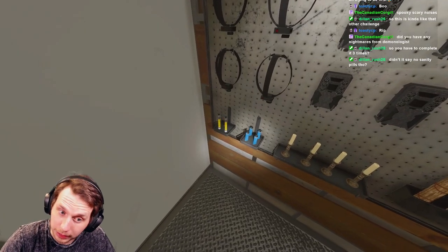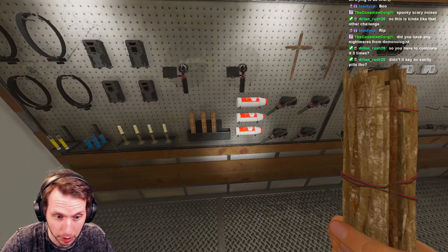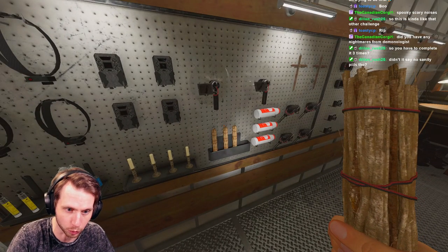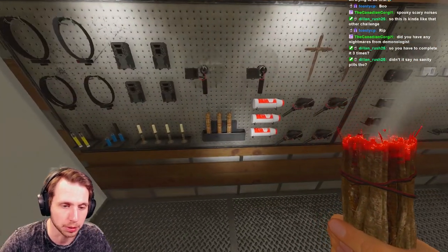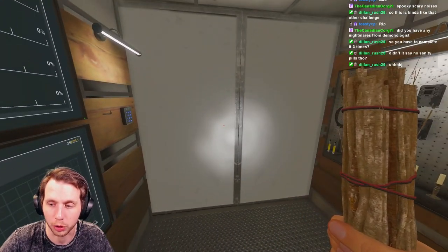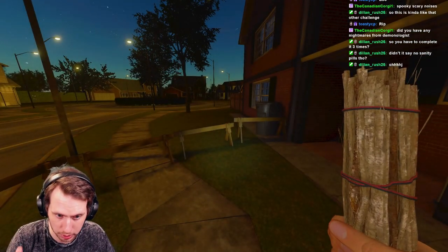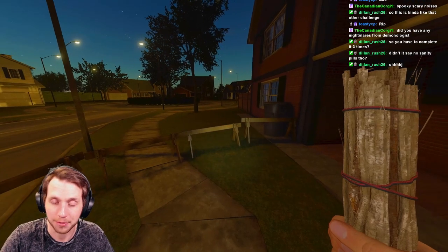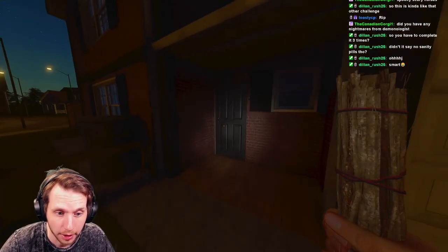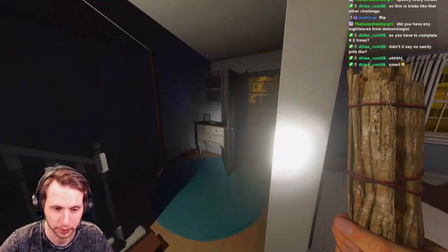No sanity pills, but these are sanity stems - there's a loophole! Since we are at zero sanity, the ghost can hunt us the moment we walk in the door. What I'm going to do is get the ghost to try to hunt me and determine what ghost it is based on its hunt behavior. If I can't do that, I'll pop the sanity pill to see if we even get any sanity, and go from there. At least the breaker is on by default.